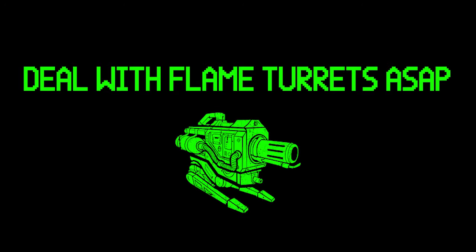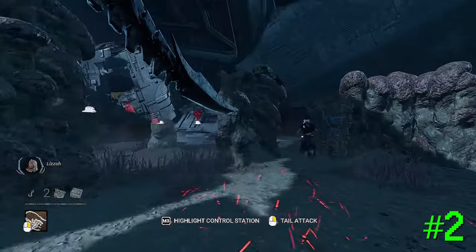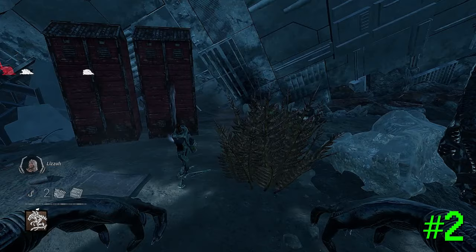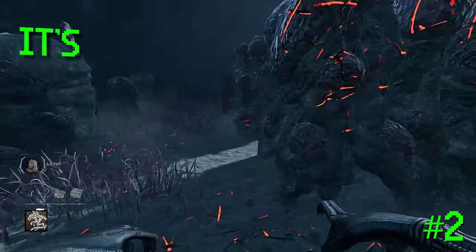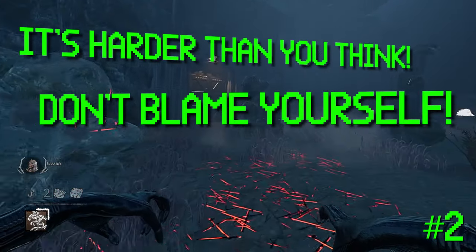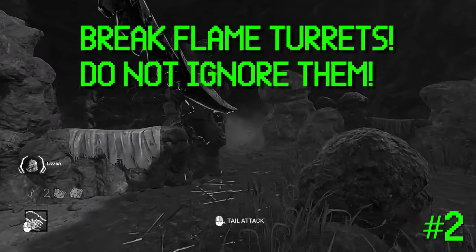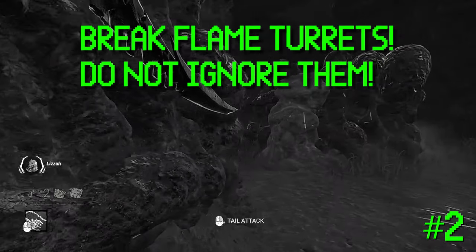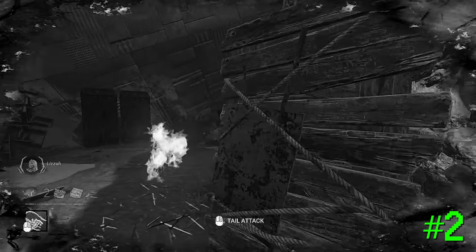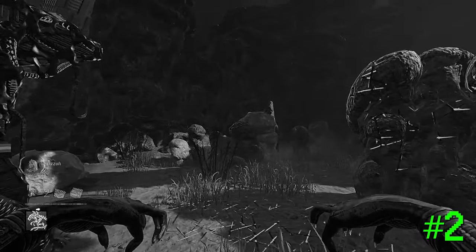Number two: deal with flame turrets as soon as possible. One of the biggest frustrations people have with playing the Xenomorph is the flame turrets knocking you out of your power over and over again. It has a higher skill floor than people perceive. I recommend you prioritize breaking turrets over ignoring them. A lot of people decide they're going to leave turrets up and try to greed the hit — whether with a lunge, tail attack, or whatever — and greed the hit over just dealing with the turret.